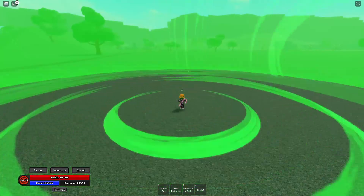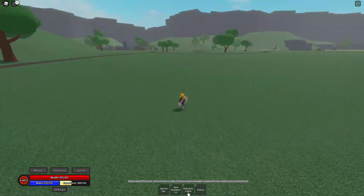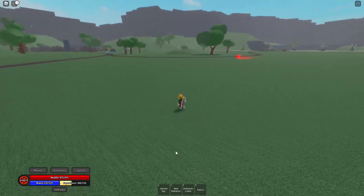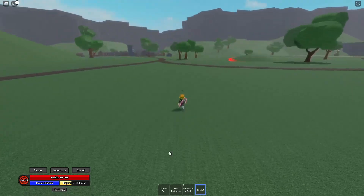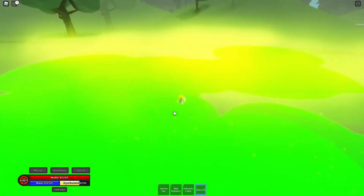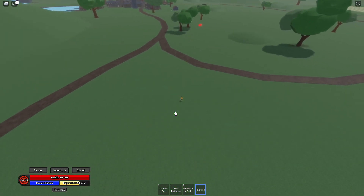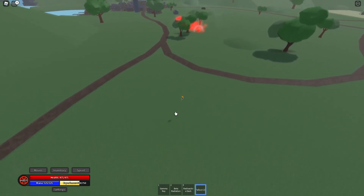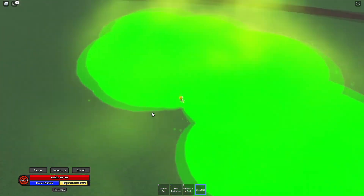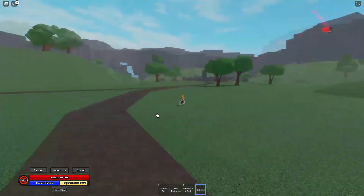At level 15 you unlock the final move of radiation: Fallout. This surrounds the area with radiation puddles. I'm gonna see the range on this thing. That has pretty big range. I want to see if the puddles are randomized — I think they are random, procedurally generated. It's pretty cool.